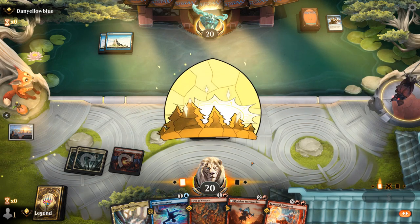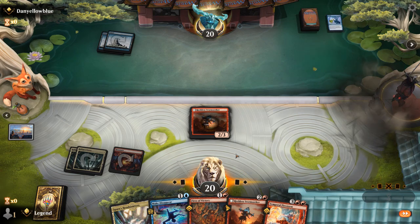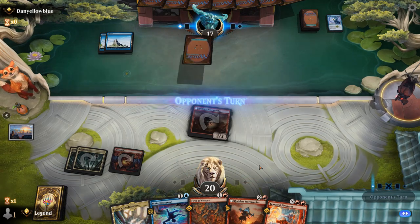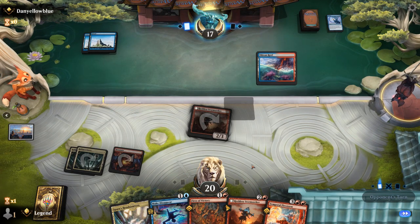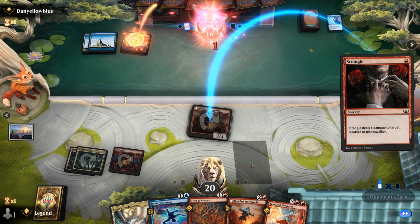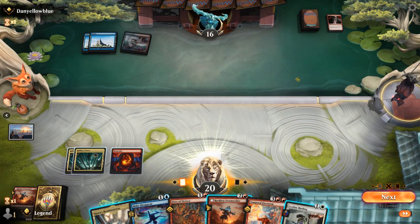Stormseeker resolves. Opponent just plays an Impulse. Now that we have a creature in play applying pressure, it's much more effective to sit back on a counterspell. Werewolves are great at punishing blue decks that pass with counterspells up. Opponent is blue-red — that does change the equation. They Strangle to kill Stormseeker. Too bad, we'll try again.